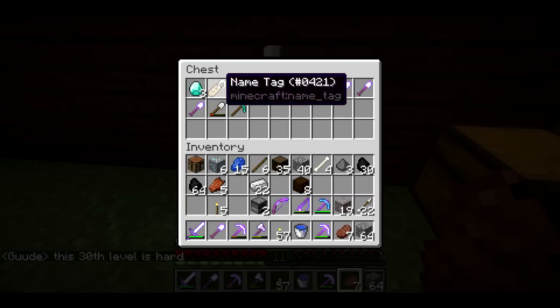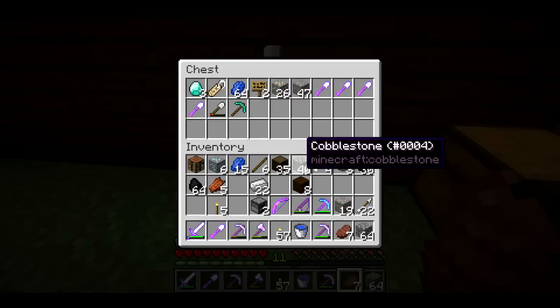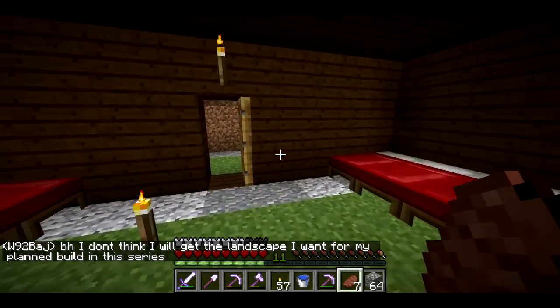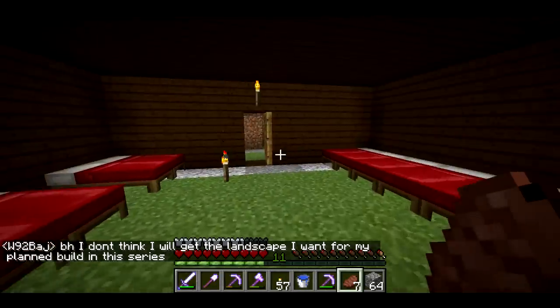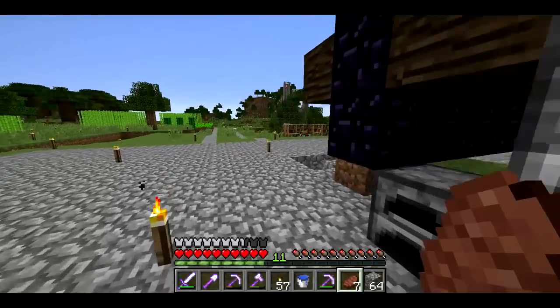I was able to fish up a name tag with that, and I got a saddle which we actually have on one of the horses. Let me grab this diamond pick and put away the remaining diamond ore — I've got six diamond ore, which is pretty cool. Let's bring it over to the enchanting table.